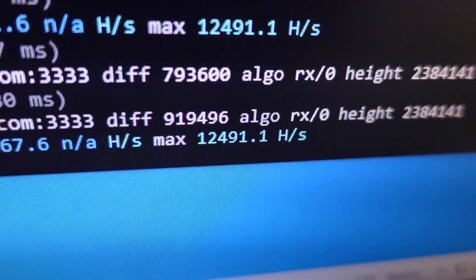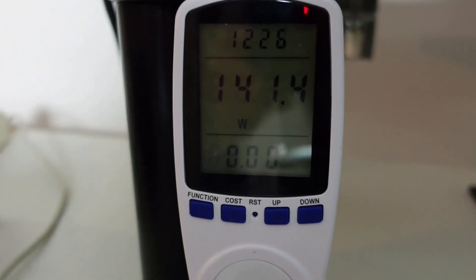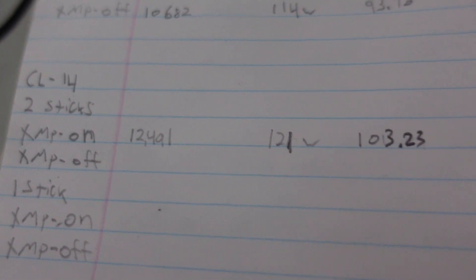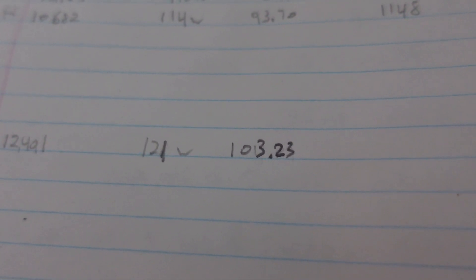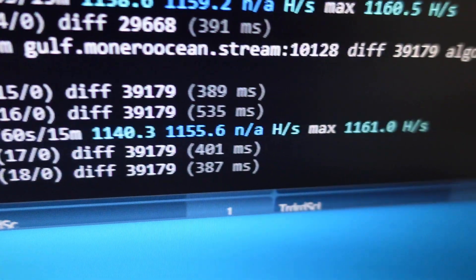CL14, two sticks, XMP on for XMR: 14,491 hashes at 141 watts total, so 121 watts CPU. That works out to 103.23 hashes per watt. Now we're going to check out Haven.